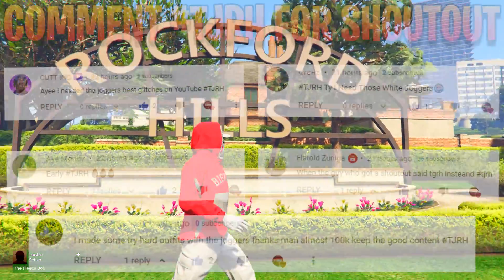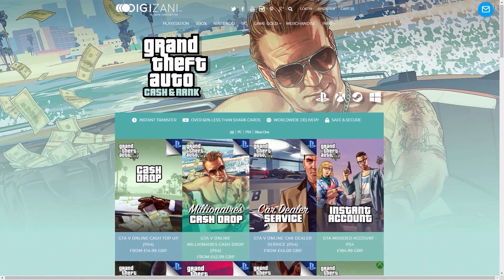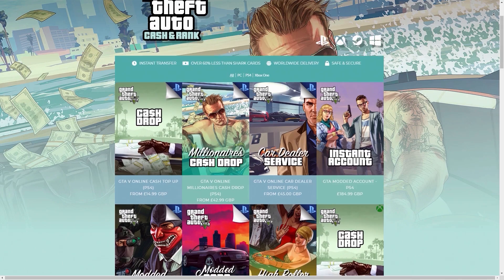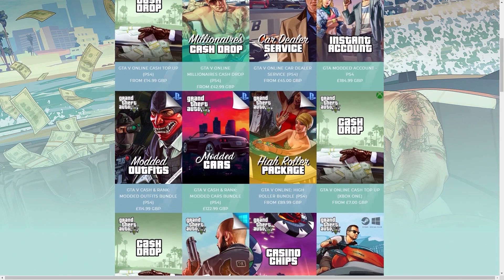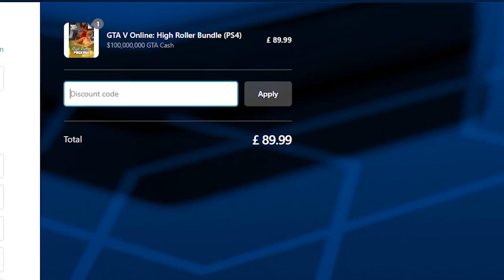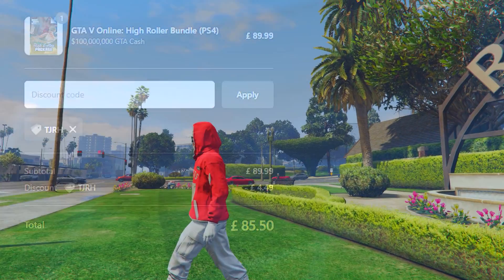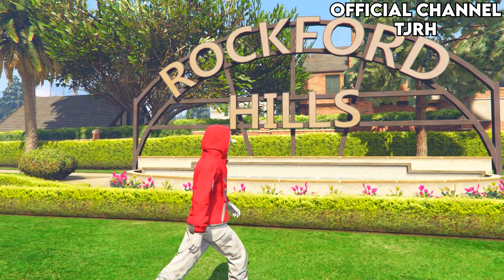Quick shout out to the people on screen for commenting hashtag TJRH on my last video. Also if you guys need money in GTA 5, check out Digizani — they offer cheap, fast and reliable cash and rank services. Check the link in the description and use code TJRH for 5% off. Without further ado, let's get straight into the video.